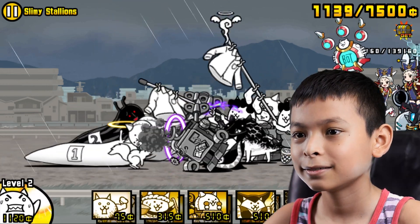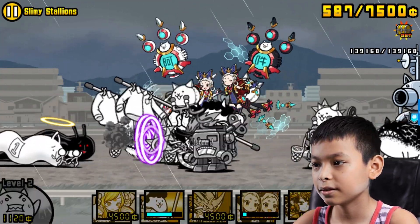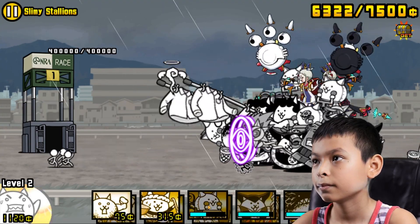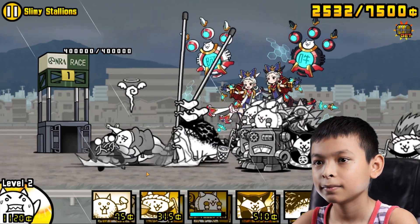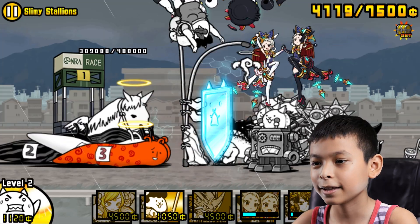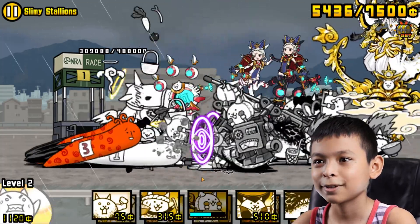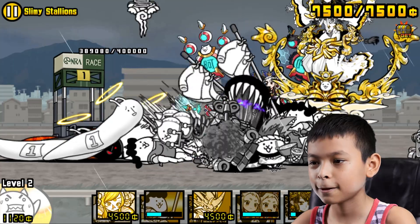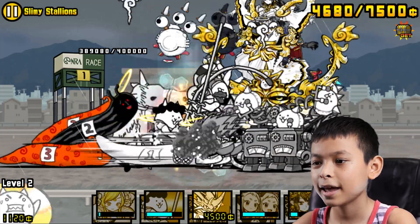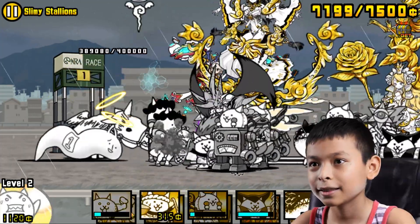Oh, twin stars. So far it's easy. Let's go. Put the cannon. And then get another one of those. There's a lot of jockeys, I think that's what they're called. Get one of those. Boom. Boom. And get the Bahamut cat. Boom. Yay. They're done for.